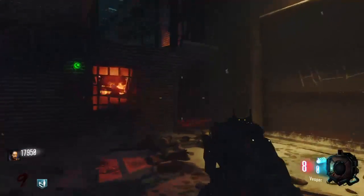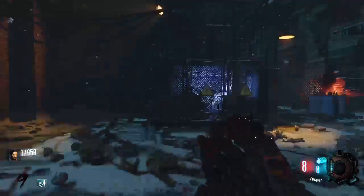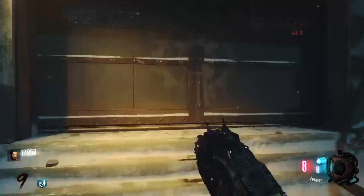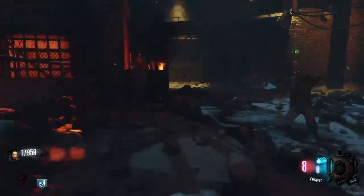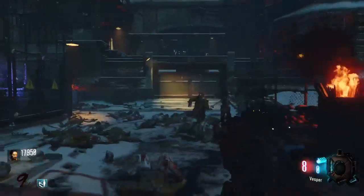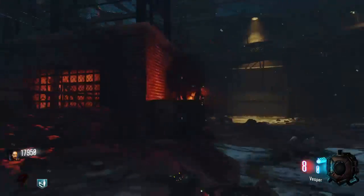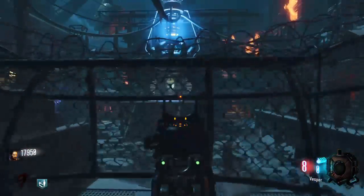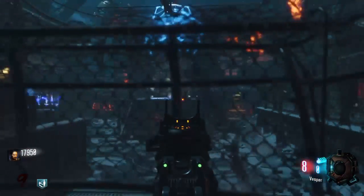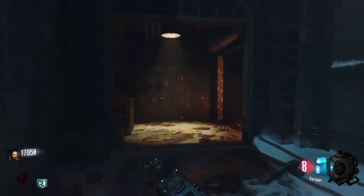First step: get a weapon. We're going to go ahead with the KN-44, a wall gun inside the generator or teleporter C room. There are three rooms we have to go to — activate the teleporter and connect it to the mainframe. The mainframe is where we start at the beginning of the game, in front of this room. It's that glowing object you see there.